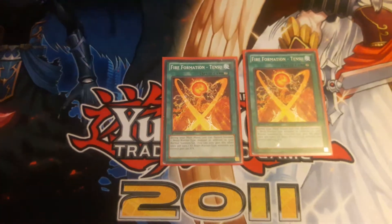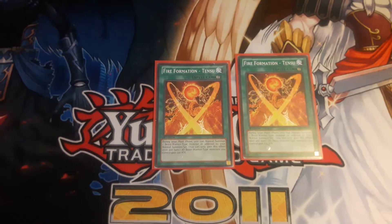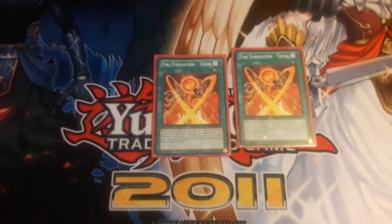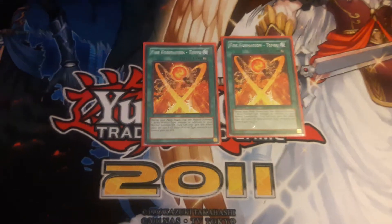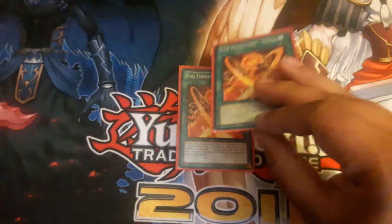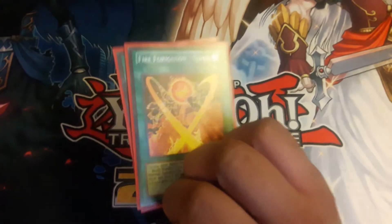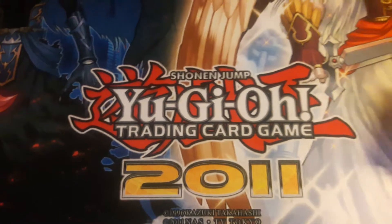Next up, Fire Formation - Tensu. Tensu is pretty good - it gives you an extra normal summon, and that's once per turn, not just the turn it's activated. So every turn you can normal summon an additional time, which you probably won't always need but it helps. Every beast warrior you control also gains 100 attack - only the ones you control, so your opponent won't get any buffs off it.